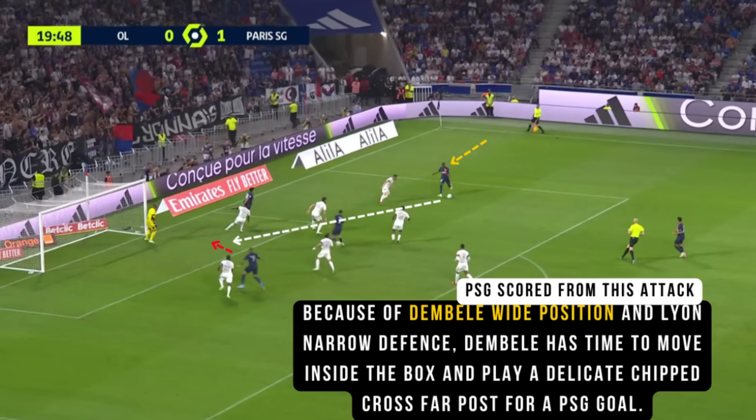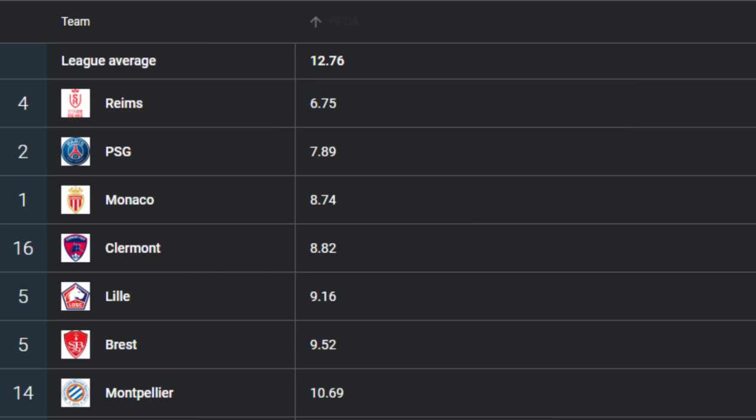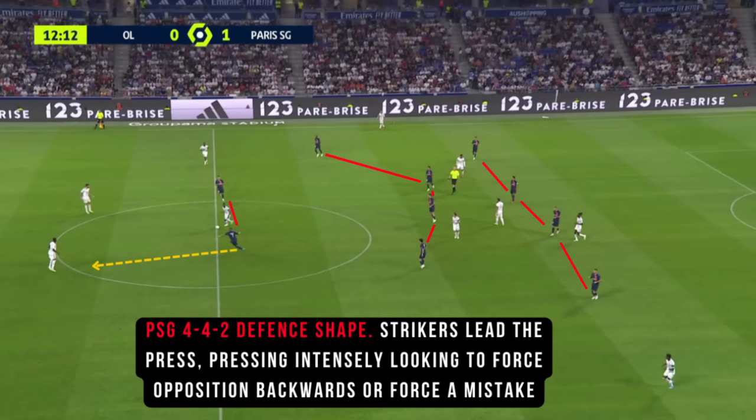Off the ball, PSG look to defend on the front foot, cutting off supply and making it difficult for the opposition to play out. PSG, on average, only allow the opposition seven passes before making a defensive action, demonstrating their high press and intensity. Their two strikers lead the press in their 4-4-2 defensive shape, with Mbappe especially pressing intensely, looking to force the opposition backwards where PSG, as a team, can shift and defend higher up the pitch.